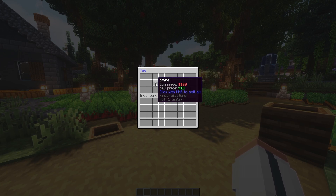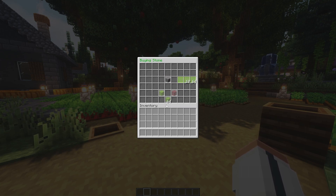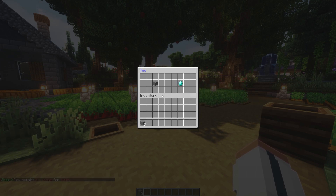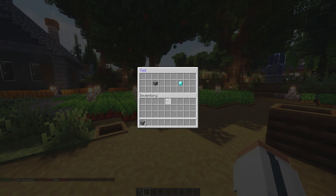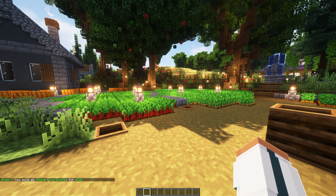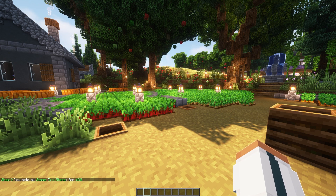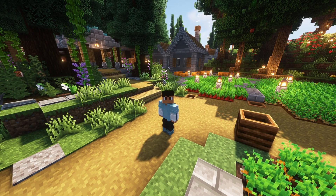Here in the custom shop you can buy stone, sell stone, buy diamond, and middle-click to sell all diamonds in your inventory. For example, buying one stone costs 100 — I'll buy three and confirm, leaving me 300 poorer. Right-clicking to sell them back gives me only 30 since the sell price is 10. That's a 260 loss — but everything set up in the panel is working perfectly.